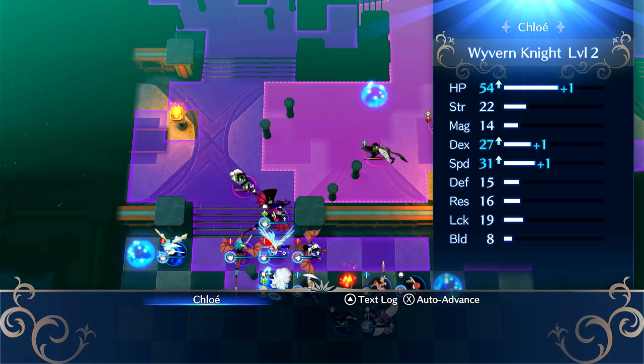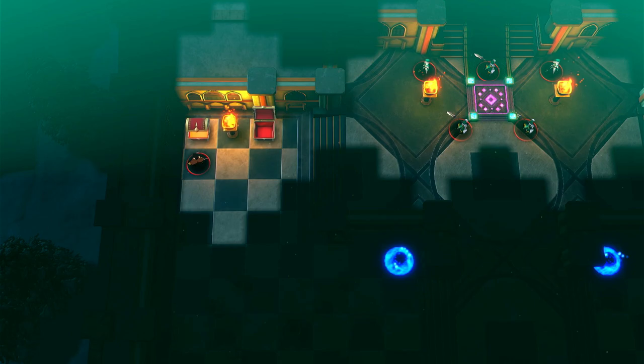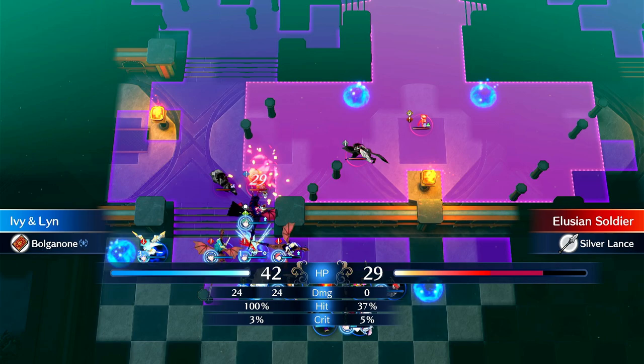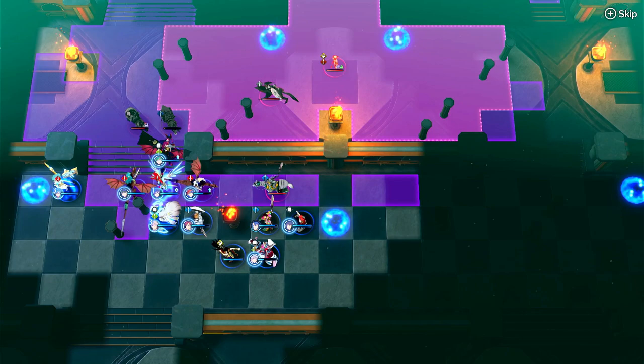Yeah, they grab both items. So Silver Blade's worth I think 4k. Secret Book is really good for a lot of units. Interesting - so they're flanking around that way.